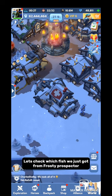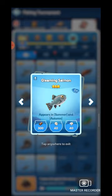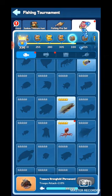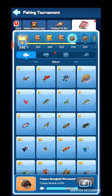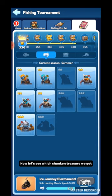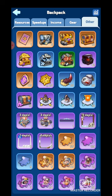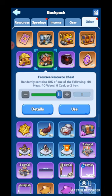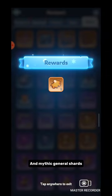Let's check which fish we just got from Frosty Prospector: Gleaming Salmon, Siberian Timon, Giant Octopus, and Struggling Diver Boris. Now let's see the sunken treasure we got: speed up, food, and mythic general shards.